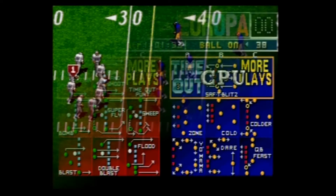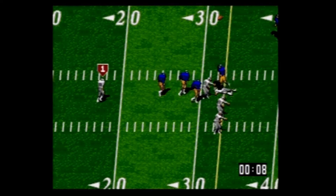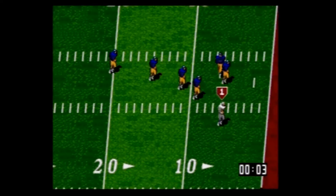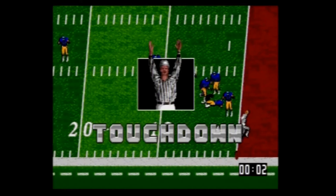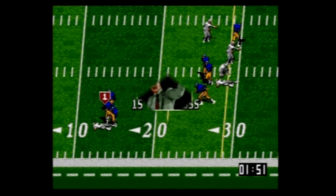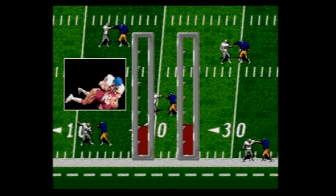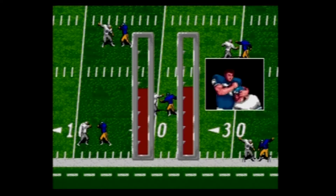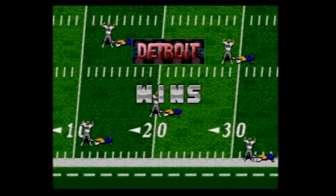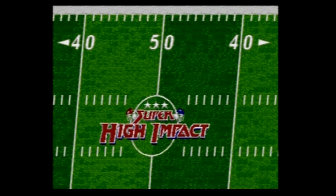Before each play, you get to select a play from a limited playbook. When you're on offense and going to pass the ball, you don't select a target — the computer kind of chooses for you, so it's kind of really weird. It's not like Madden or even Tecmo Super Bowl. You just go back and push the direction you hope to throw the ball, and the computer will just throw it kind of in that way. Occasionally, fighting will break out amongst the players, and you win a fight by just mashing the buttons — whoever mashes the most wins, but you just get pride, nothing else. The same mechanic is also used for the kicking game. I found the best method was just to roll my fingers across all three buttons.